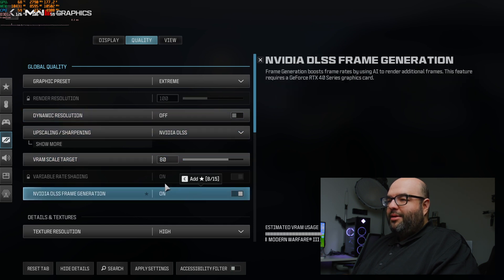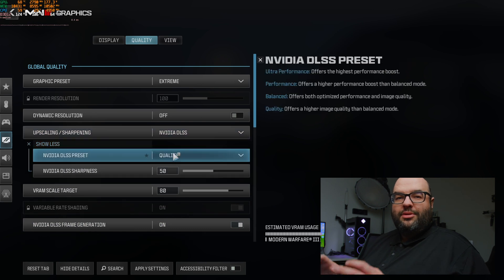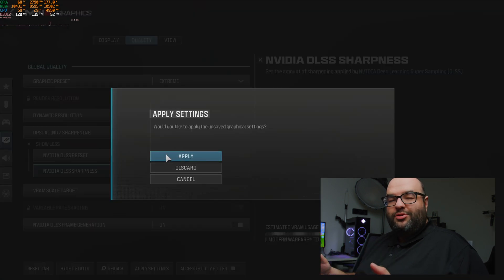So that's how the RTX 4070 does across some ray tracing and demanding games at 1440p. It does well in most cases, though many new titles seem to need upscaling for the best experience. Overall it's a very good 1440p GPU. Remember to subscribe, smash that like button, and we'll see you in the next video.